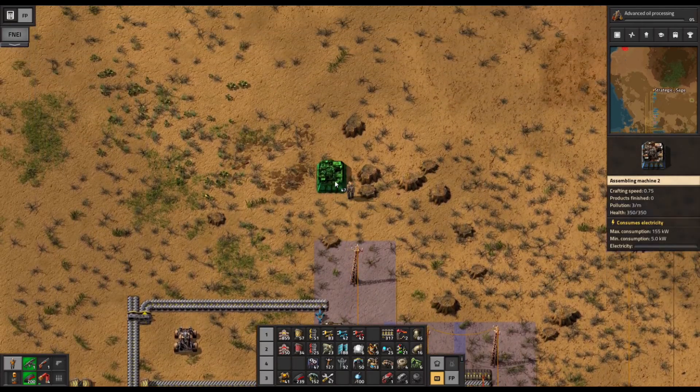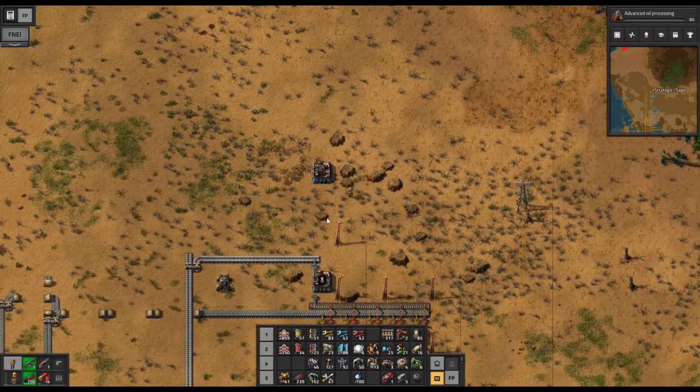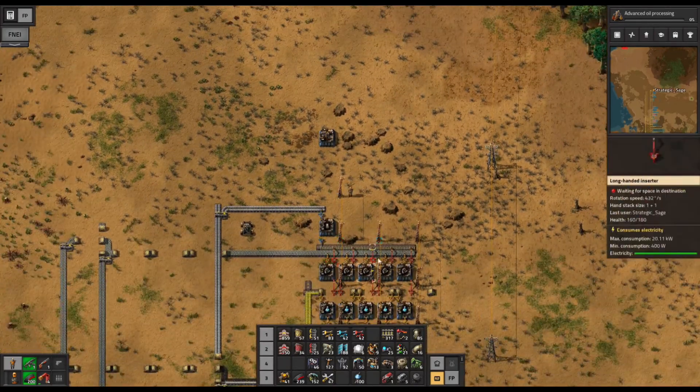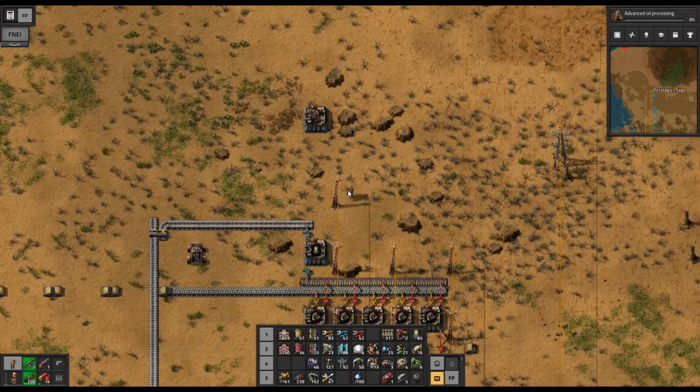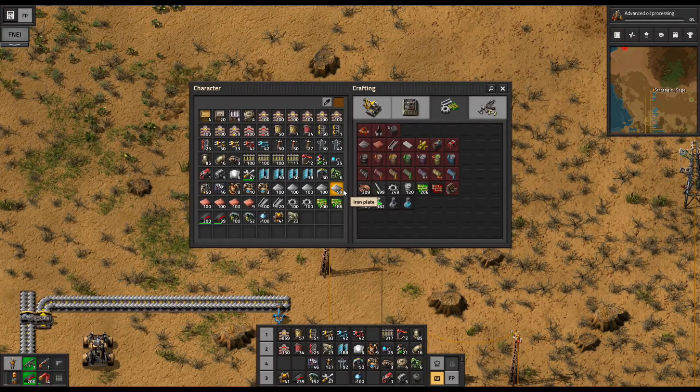So we're going to move up to red advanced circuits. These are really a critical turning point because they're going to be useful for far more than just our blue chemical science. Also, a lot of the items that we researched under red and green science can now be built and produced. When we get these in place, we want to make some additions to our depot — but first things first, how are we going to make these?